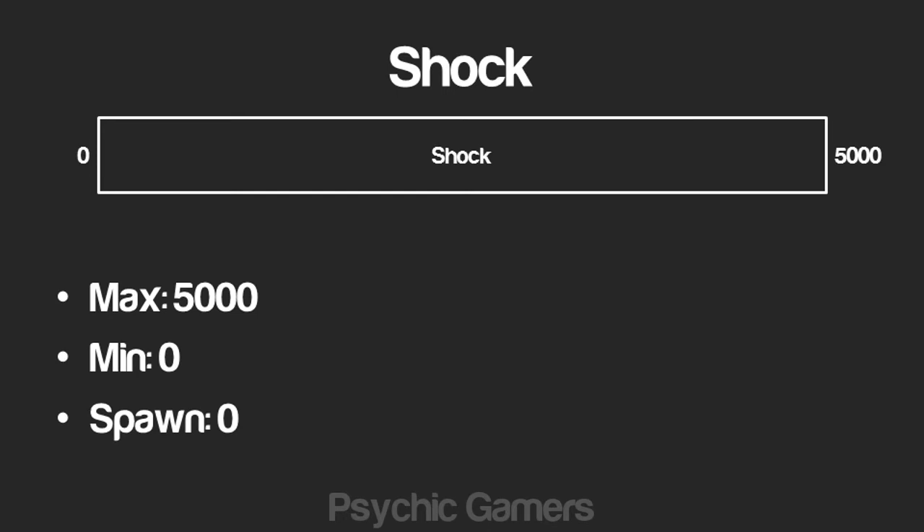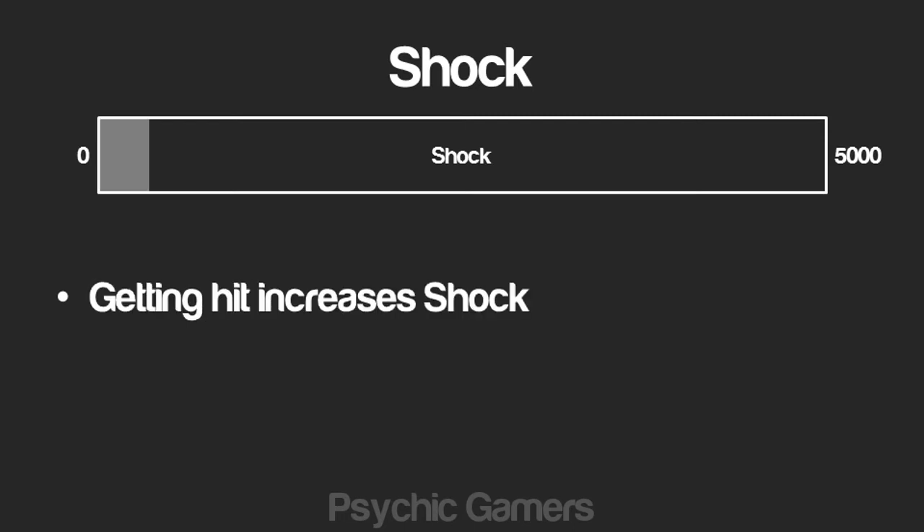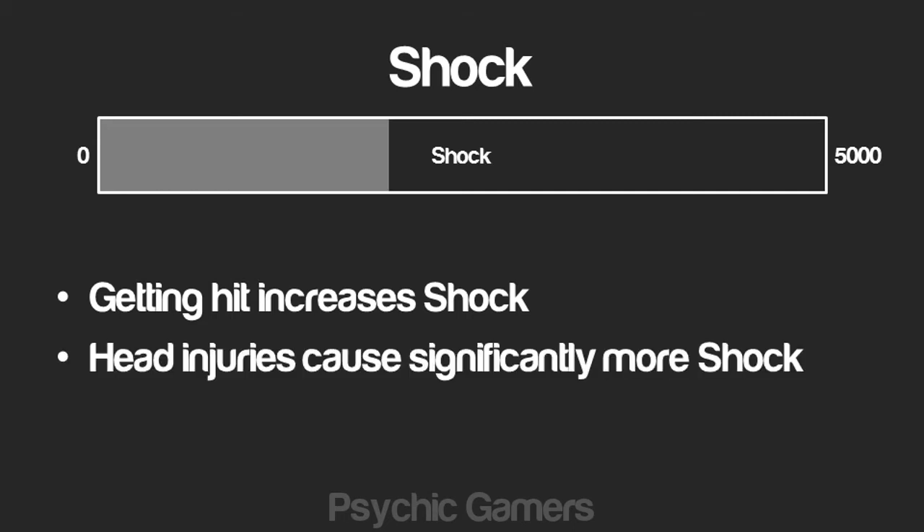Here we are with a nice bar graph representing your shock value. Shock is capped at a minimum of 0 and a maximum of 5000 — two values that should be familiar if you've seen my health basics tutorial, as blood and health also have these ranges. The bar is currently empty because that's what we spawn in on. As a new survivor we have zero shock, and this is where we want to be at all times — low shock is good. Shock is increased by injury; being shot with a firearm or hit with a melee weapon will increase your current shock value. Impacts to the head cause significantly more shock than impacts to the body, which is why it's important to wear headgear such as a ballistic or motorbike helmet.